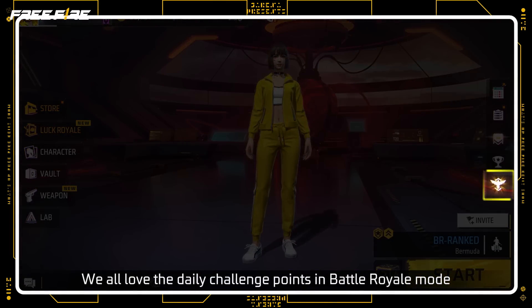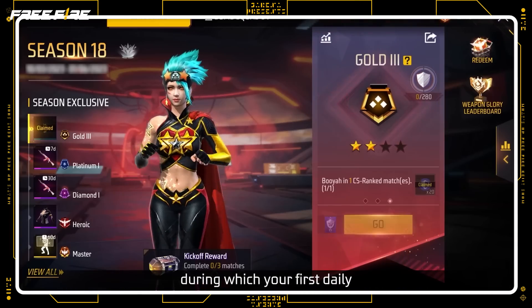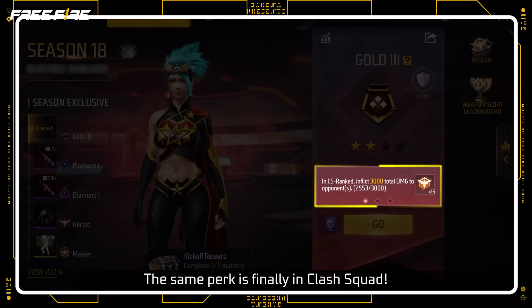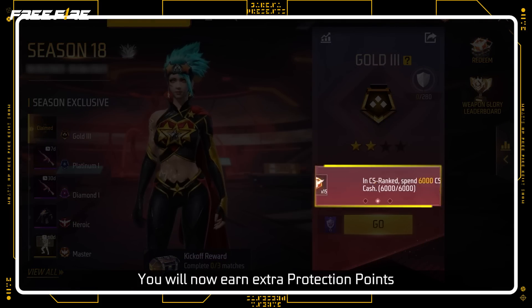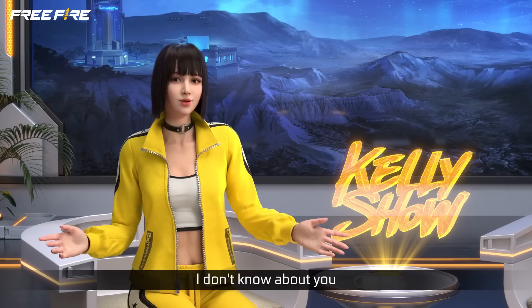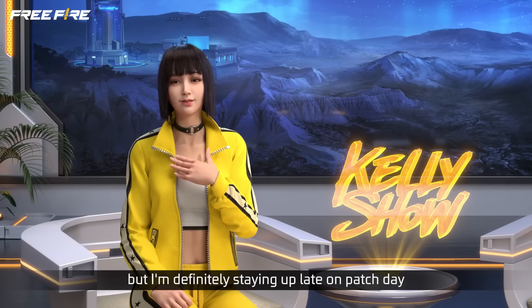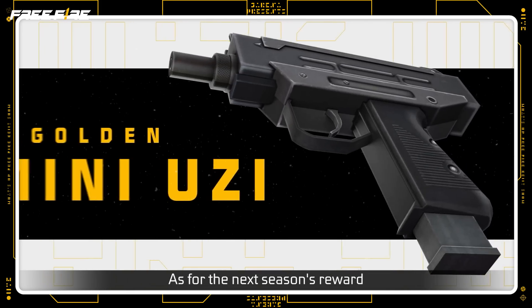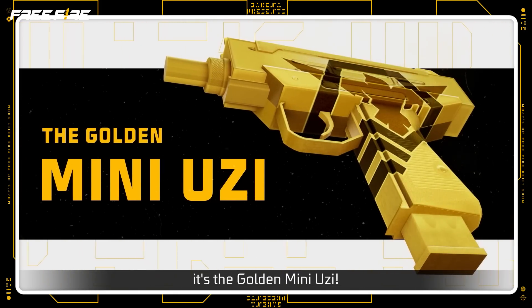We all love the Daily Challenge Points of Battle Royale, during which your first Daily Booyah earns you extra points — and that same perk is finally in Clash Squad! You will now earn extra Protection Points for your Daily Booyah in this mode! As for the next season's reward, it's the Golden Mini Uzi!